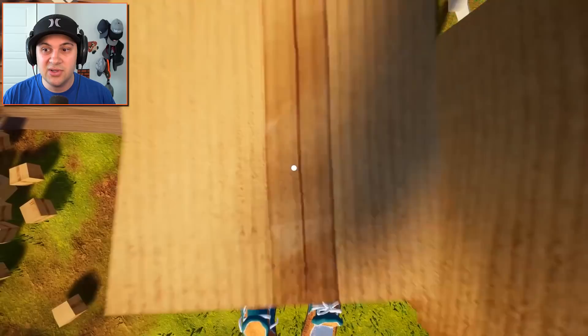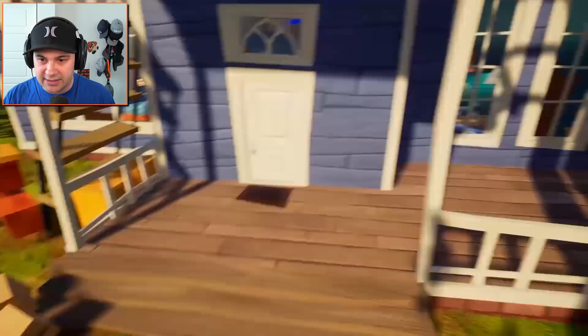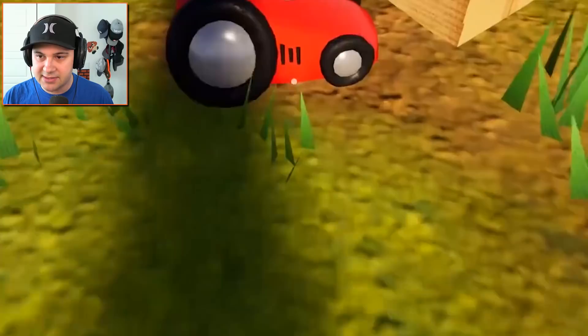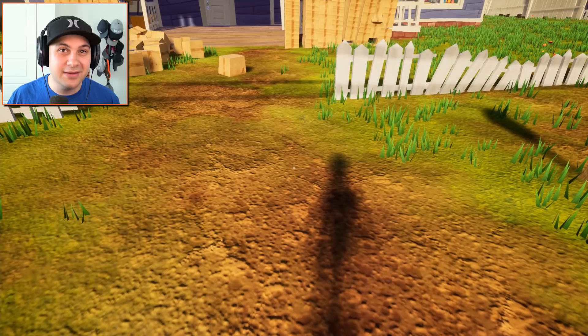This is basically going to be the process all the way until we finish. It's coming together more or less — I've got some floating boxes which I don't like, but we'll just deal with that later. At this point I feel like I need to create an entryway for the neighbor. I'm going to get this lawnmower out of the way and make like an archway so that he can get in and out of his house.